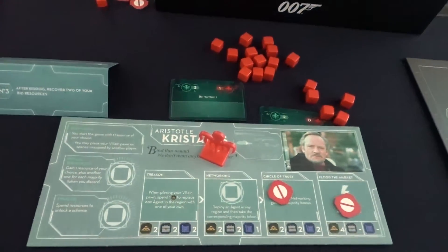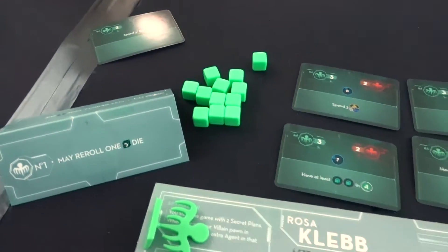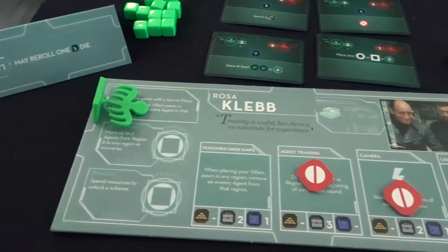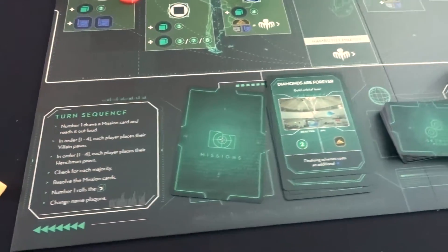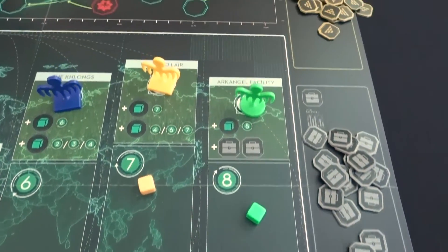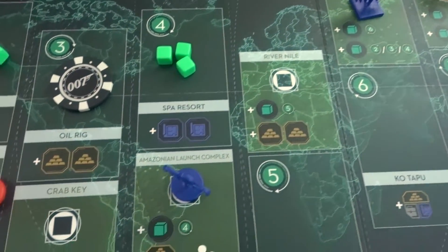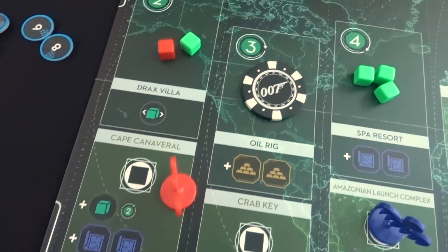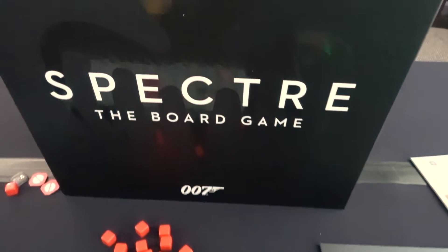Become one of the top villains in the Spectre villainous organization in the Spectre board game, based on the James Bond 007 film franchise. You'll find iconic villains from many of the Bond movies, each with their own abilities and plot motivations inspired by their films. Compete to become number one, advancing your threat and infamy over a series of rounds. Deploy your agents around the world — spy, blackmail, and infiltrate key installations during the game. Of course, to succeed in your evil missions and plots, you'll need to avoid 007 foiling your plans, and even other players.